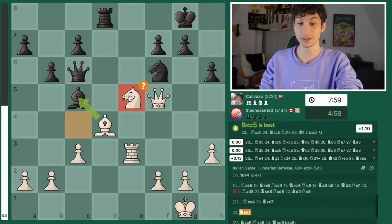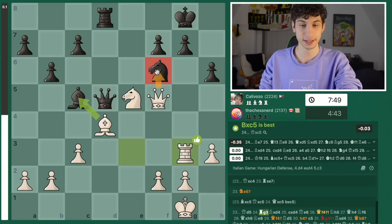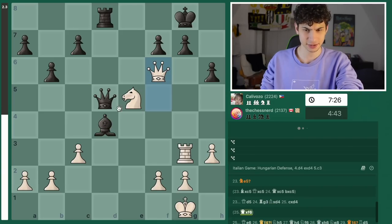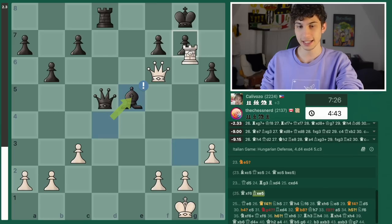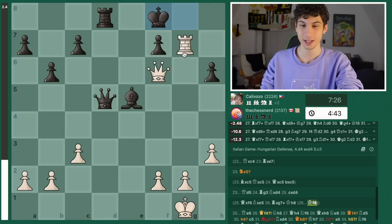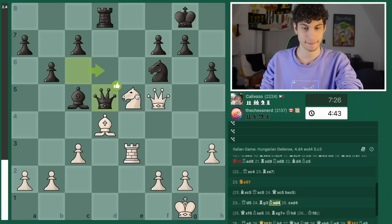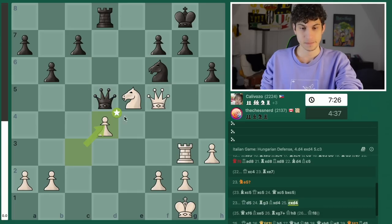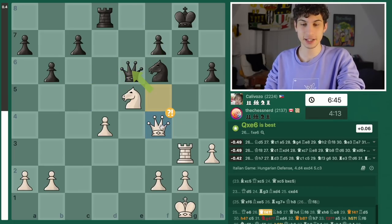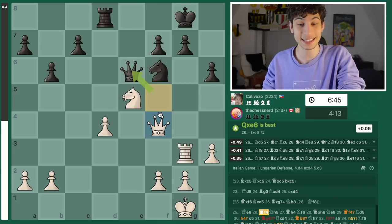I'm not that smart — I go knight e5 attacking the queen. Queen goes there, and I go rook g3 threatening this knight here. Bishop takes. I cannot take on f6 because just bishop takes e5, and even if takes, king f8 — this is better because there is a beautiful skewer here and white loses. So I take back, queen e6, and now queen f4. It's just little threats here and there; I don't have many pieces, not much of an attack.